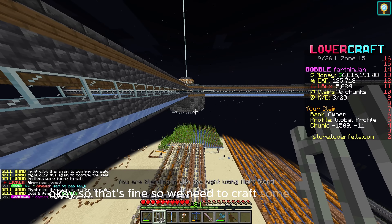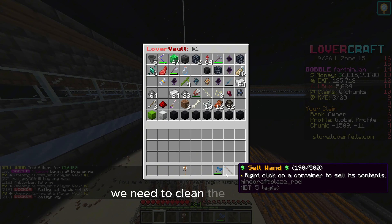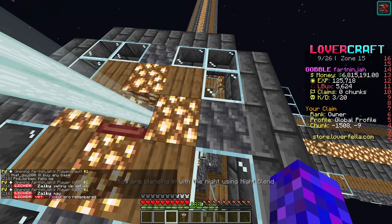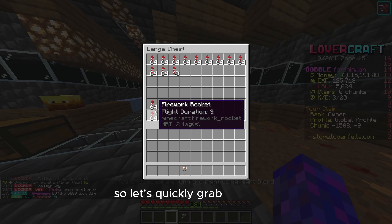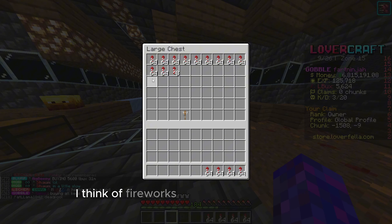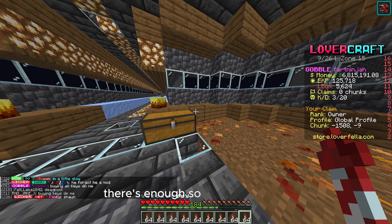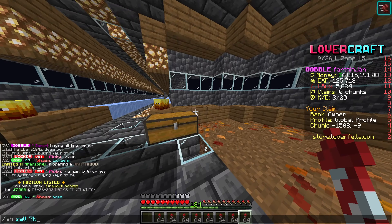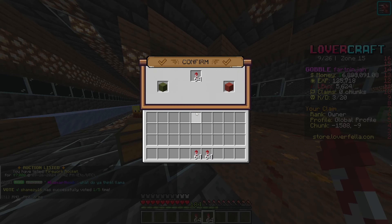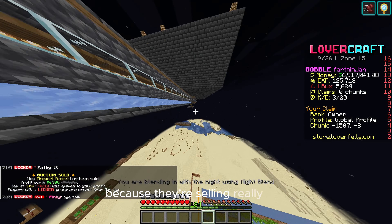We need to craft some fireworks, so let's quickly grab all our stuff into our player vault. We need to clean our player vault. Let's quickly grab a stack of fireworks basically. They sell really fast. There's enough, so we'll just do any of the stuff.